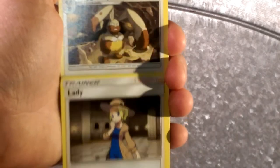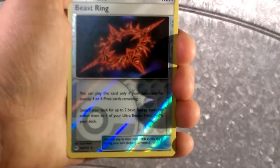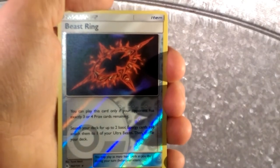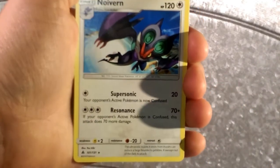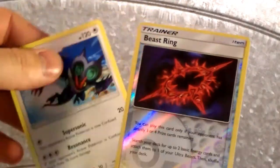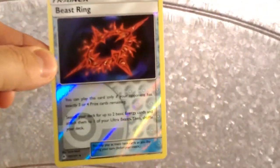Let's get the surprise attack — Gible, Bruxish, Lady. Get those energies — basic energy cards — reveal them, put them into your hand. We got a Diggersby, and a Beast Ring in the reverse — that's a nice pull.